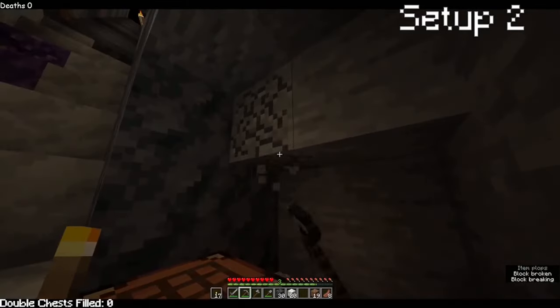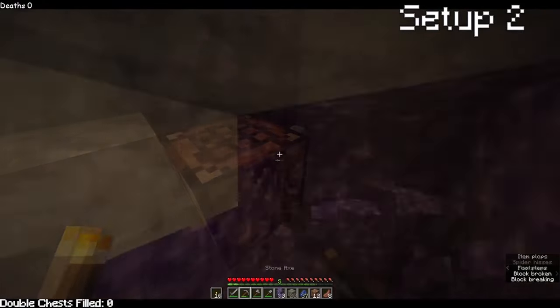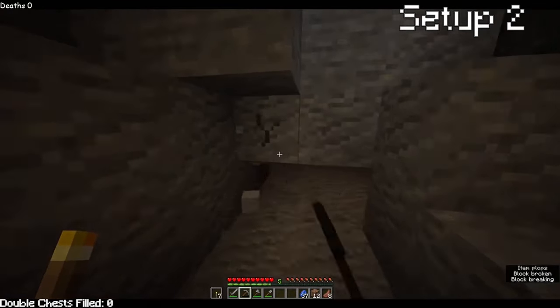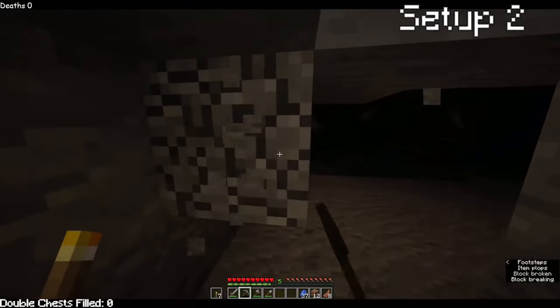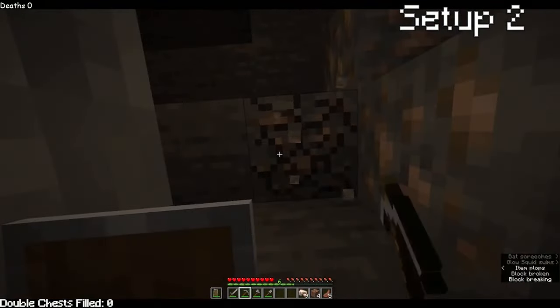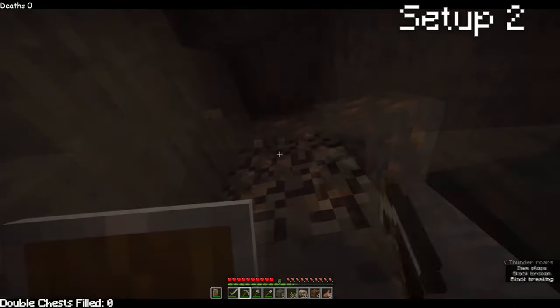Setup 2 starts with me making a little base near the geode. Then I went into the geode and I keep forgetting how beautiful the blocks look. I kept hearing some noises, so I dug a bit from the geode and found a nice little cave. Found my first iron ever, used it to make a shield. Found a bunch more iron and coal in the cave too. Back to mining down.